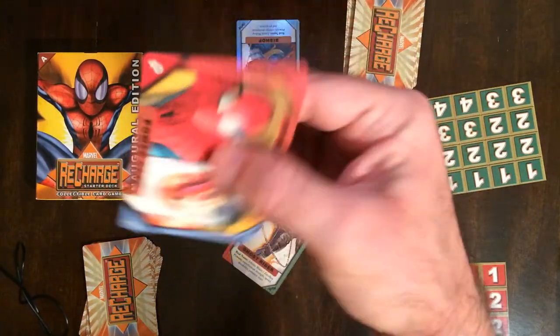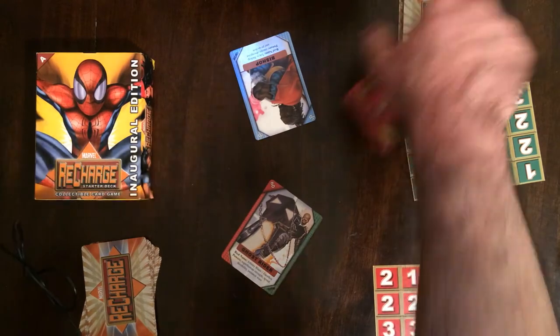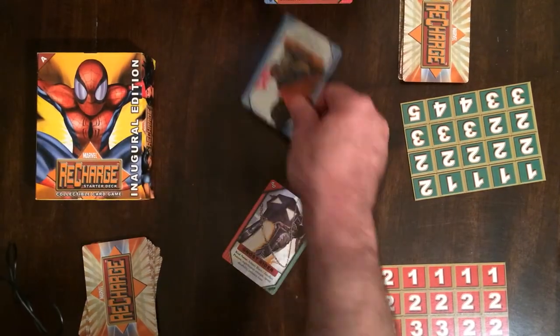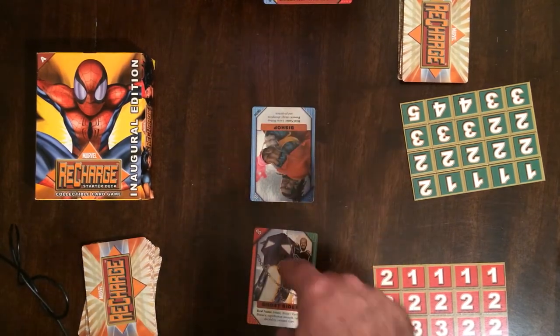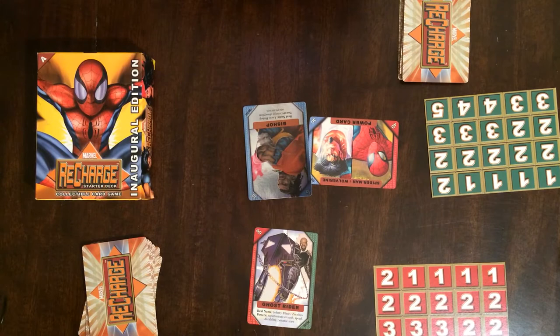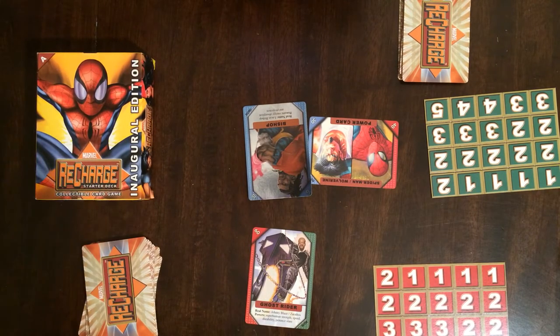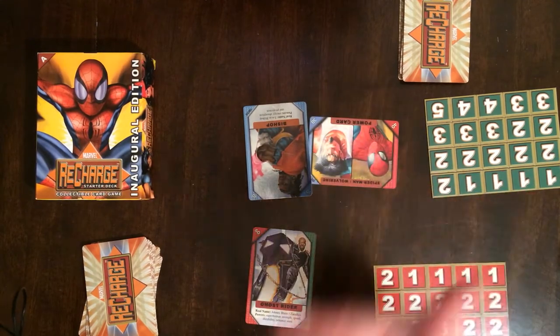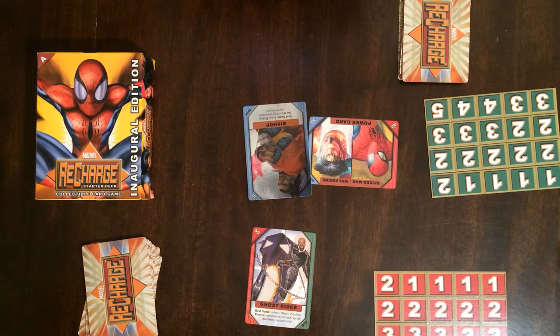Then defend — he gets to draw one card. Power card, Spider-Man, Wolverine — he's all blue. So he can use this card. So he wants to defend, he can go in. Ghost Rider is at 60, Bishop is losing. So he must play enough cards to beat Ghost Rider. If he's on defend he'll have to play Bishop, play this power card. In case of a tie the original attacker wins. He may play a counter, and if he does play a counter then you can play one back on him.